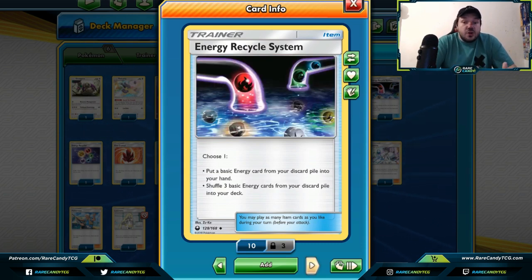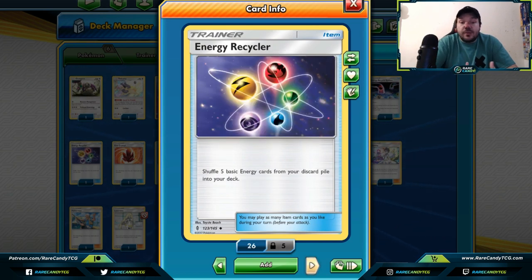Energy Recycle System — notably an underused card in our past format. You can grab a basic energy card from your discard pile and put it into your hand, or you could shuffle three basic energy cards from your discard pile into your deck. If you have a deck that discards energies from your hand or from play, or if you find you're running out of resources late game, Energy Recycle System might be a card you want to include. Similarly, Energy Recycler allows you to shuffle five basic energy cards from your discard pile into your deck.